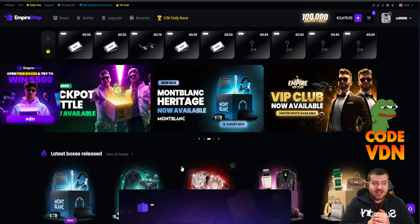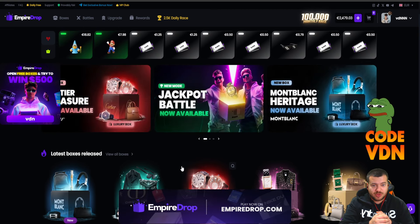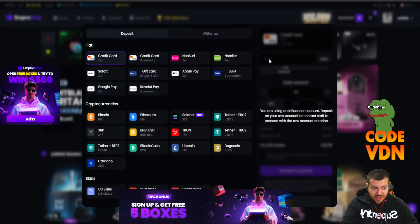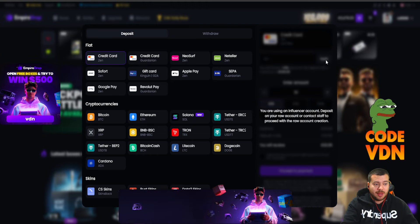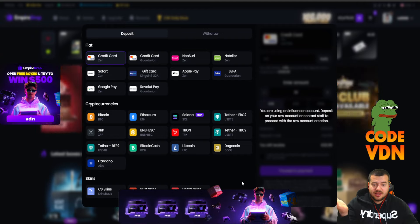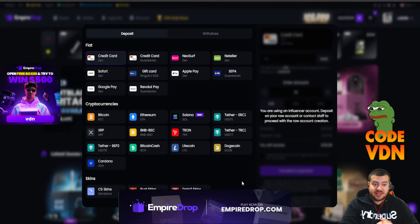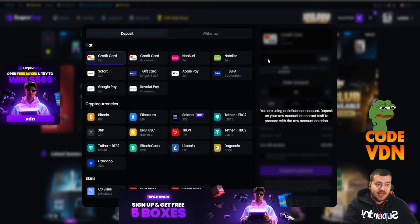Before you deposit and before you click on Empire Drop, the code on site is VDN — simple three letters. You can claim five free cases and a 10% deposit bonus if you redeem code VDN. You can do it by creating an account, clicking the plus, and typing code VDN. Then go apply. You can use credit card, Visa, crypto, skins — everything is supported on Empire Drop.